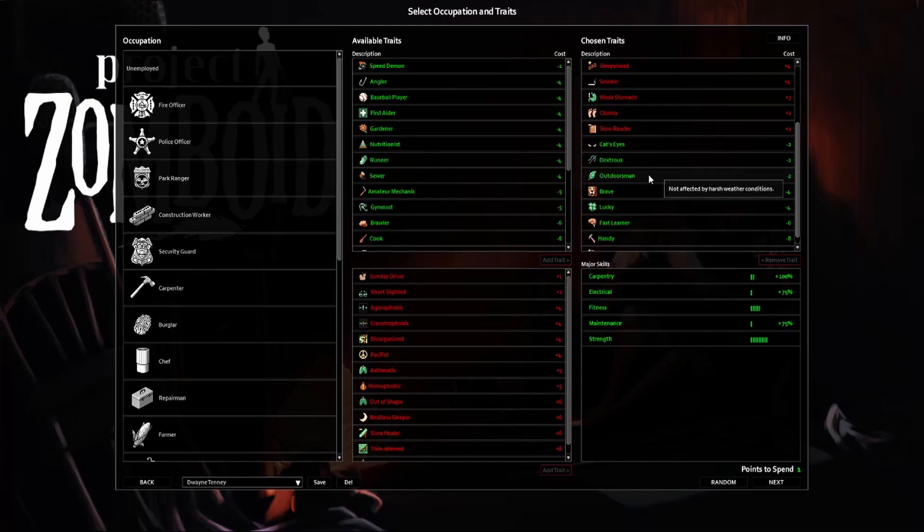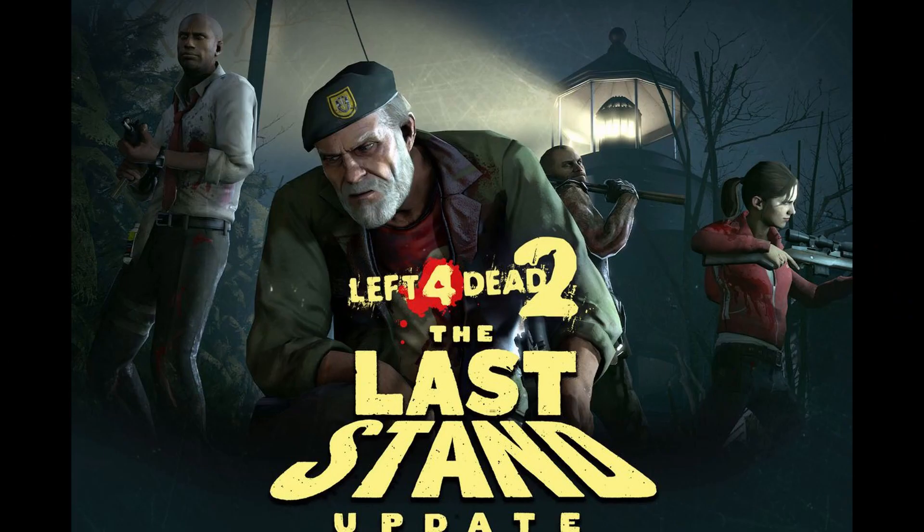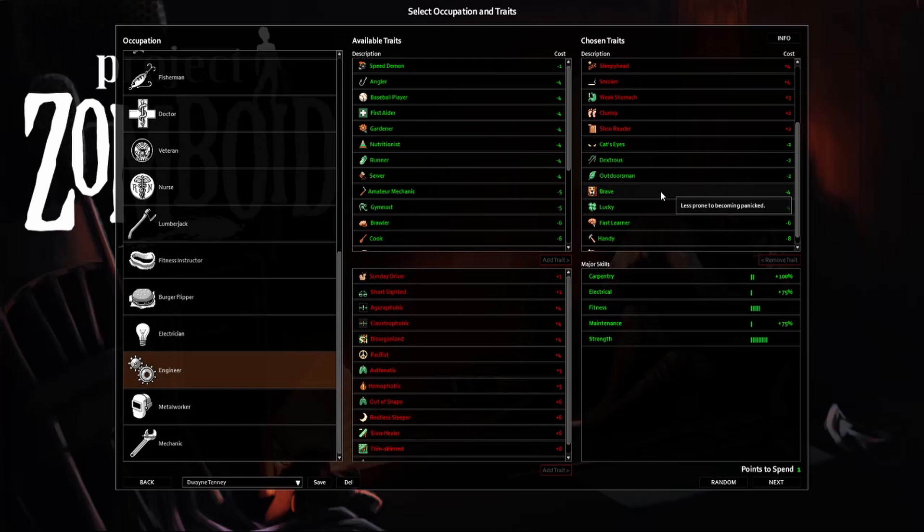Outdoorsman — like I said, I just had a couple of free points, so let's see if it cancels out the Prone to Illness. Brave — we're actually playing Engineer here. Usually if you're playing Veteran you don't need Brave because you already can't get panicked. But I was hoping to try a pipe bomb at some point in this gameplay — I've seen them on the wiki. No clue what they do, but you played Left 4 Dead, right? They gotta be good. That's why we have Brave.